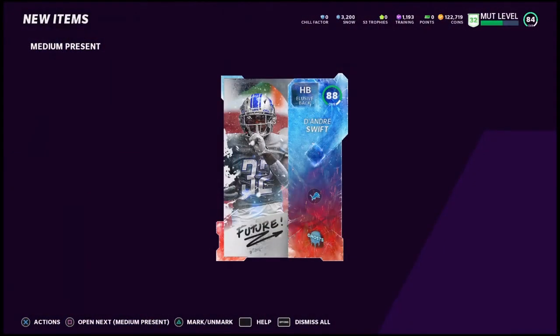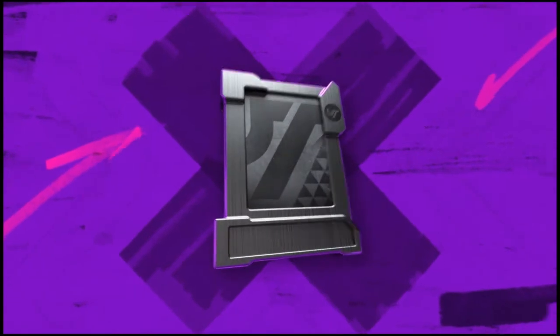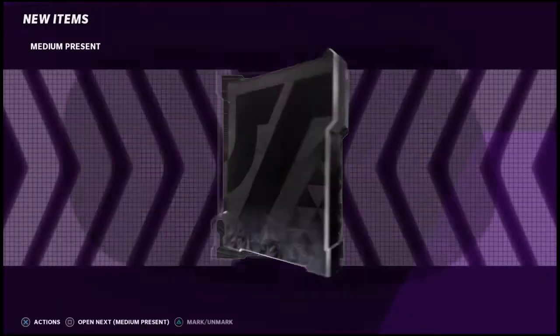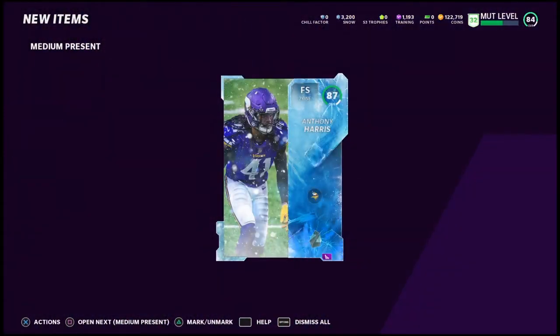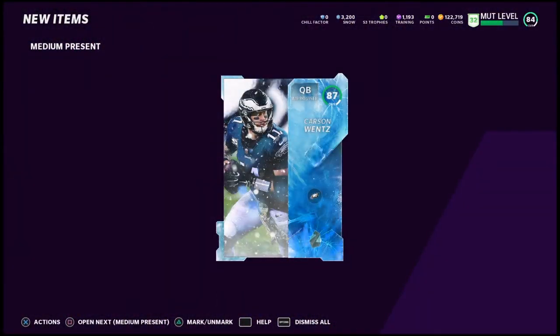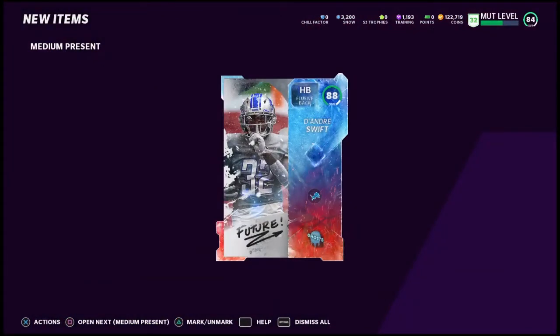Backing out here — we got 12 medium presents now, hopefully these are a little better. Oh, that's a nice little fire animation — 88 DeAndre Swift Future, that's a cool card. 91 overall — Tyler Bass, the kicker. Not bad out of a medium, 91 is pretty solid. 87 Chad Johnson. 87 Anthony — nothing special there. 87, just the standard.